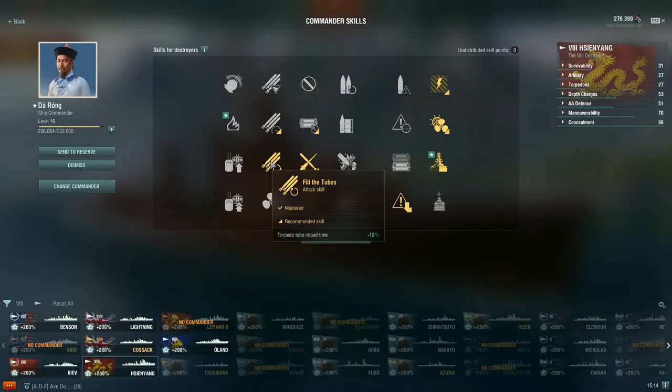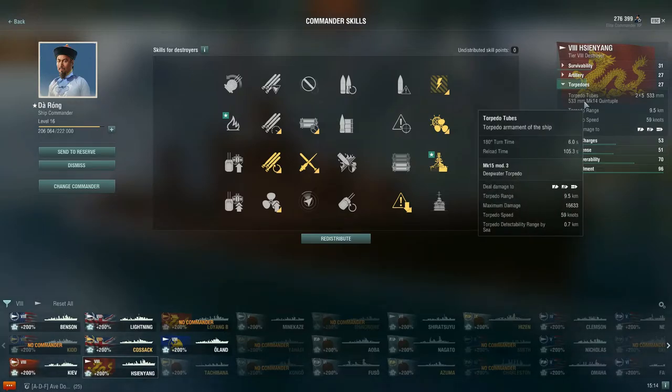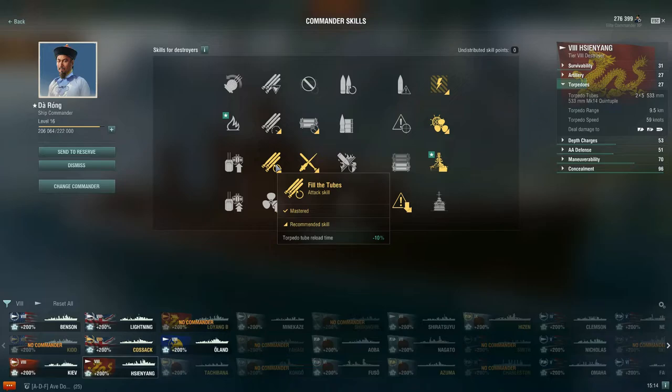As a 16-point commander I've taken Fill the Tubes, which gives us a -10% torpedo tube reload time. Without it the reload is around 115–120 seconds; with it it comes down to 105.3 seconds. This is really nice, especially when you're the last ship on your flank and battleships are pushing in — you just dump torpedoes into their sides. Even if you lose the battle you rack up a lot of damage and experience, which is why I really like Fill the Tubes at the 16-point spot.